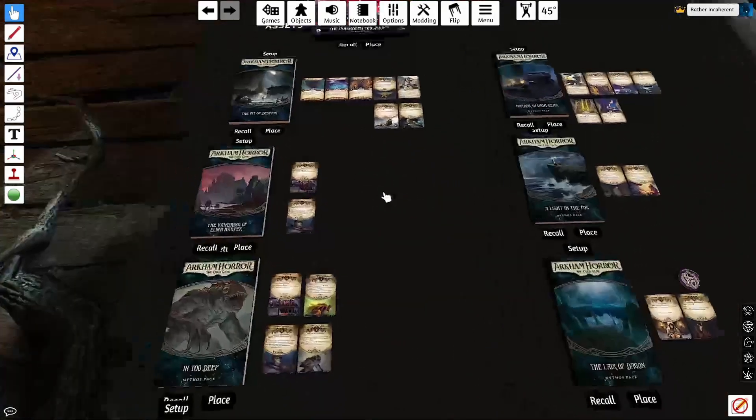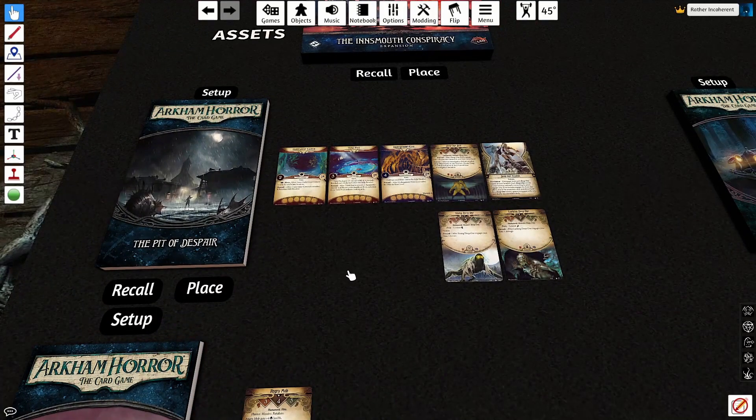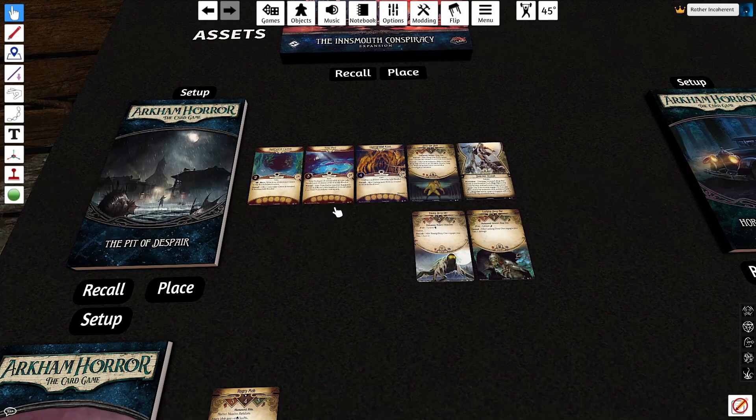Let's start with scenario one, the Pit of Despair. I think more than any other scenario in all of Arkham Horror, the Pit of Despair feels like a tutorial, but in a really good way. The entirety of the Pit of Despair is the Tidal Tunnel deck — you're not seeing any locations that aren't a Tidal Tunnel, and the Tidal Tunnels are going to be a pretty constant presence through Inns of, to its detriment later on.